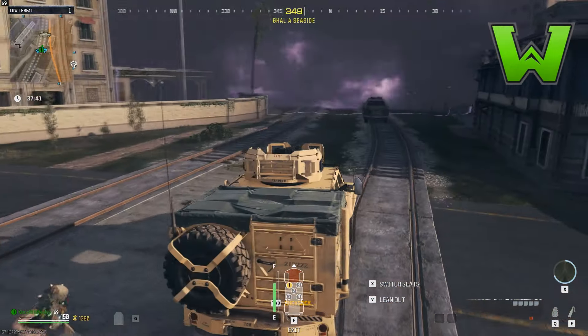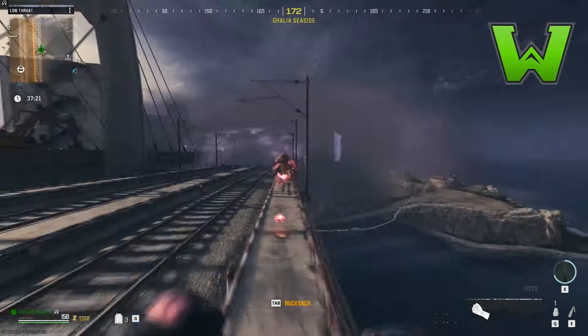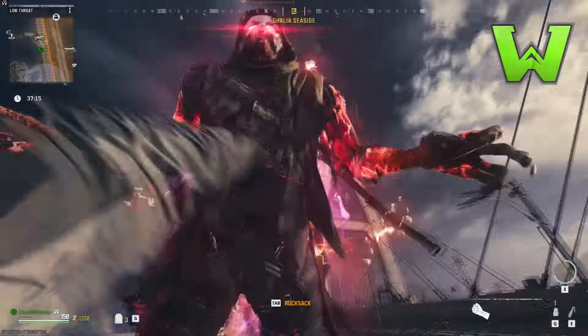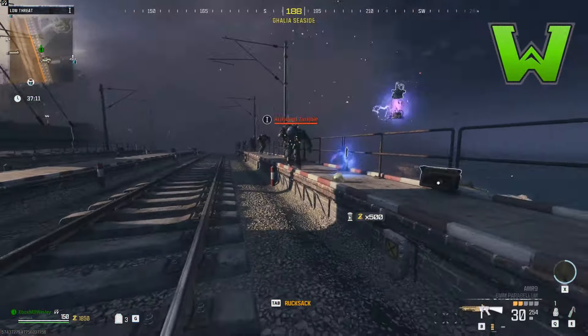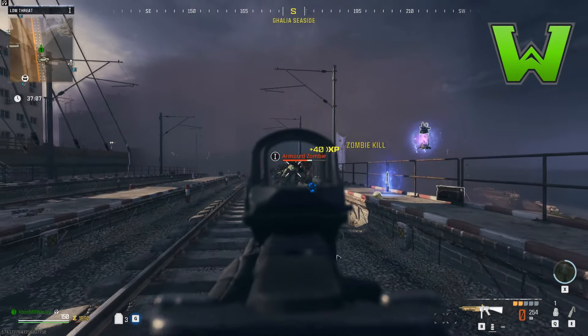I would highly suggest again that you use the duplication glitch with this. It will allow you to come in with more powerful weapons in case you need to get out of trouble, as well as making your life a lot easier with a large rucksack, for example. As you can see here, I do it again — I found out the tracks were my easiest path depending on where he's at.